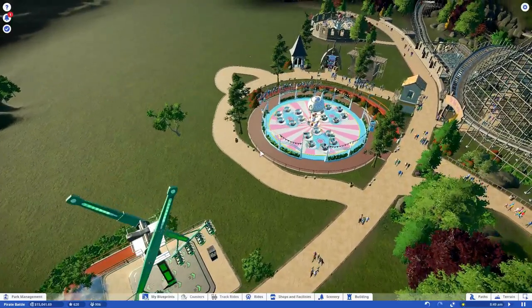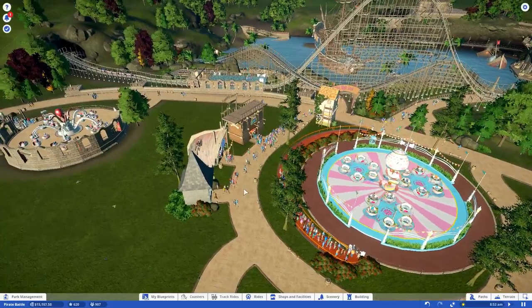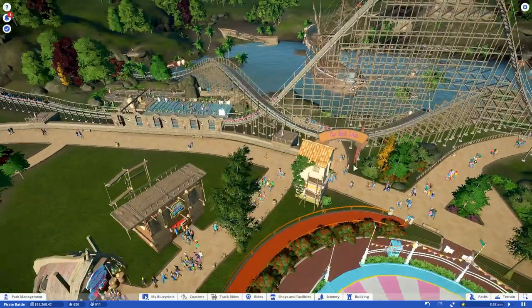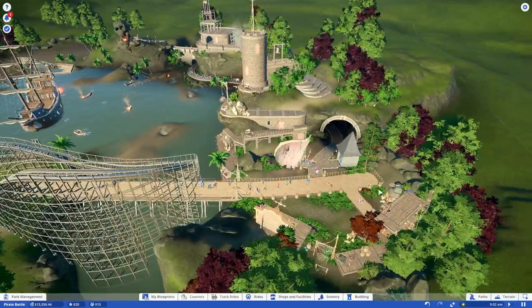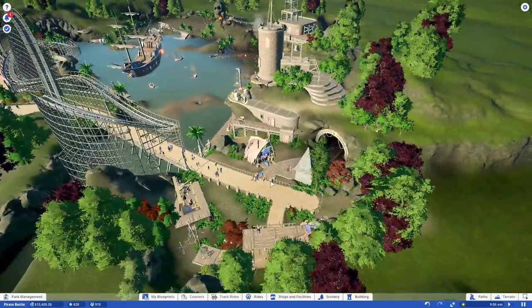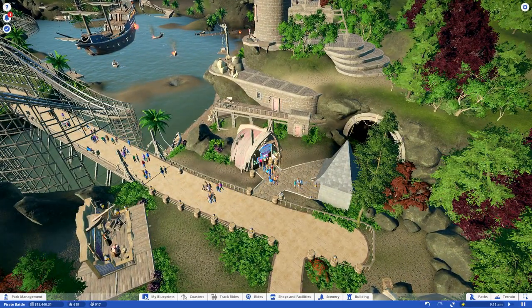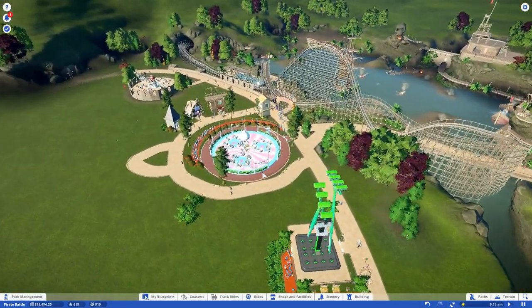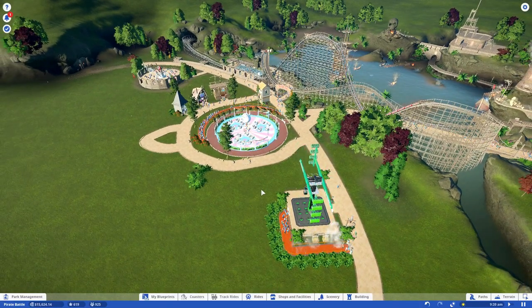There we go — our first two attractions are ready and people are coming in. Nice profit! I don't charge for the toilet — I'm not a monster. The park is going very nicely. Okay, I'm going to end this episode here. Thanks for watching — please give a like if you enjoy this game and this let's play. It will be the first video of a long series. I hope to see you in the next part where we'll build more buildings and attractions. Bye bye!